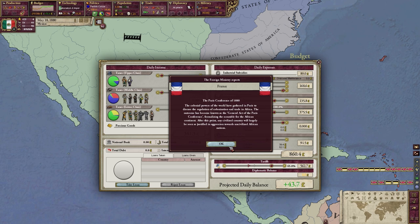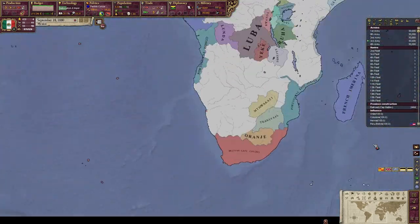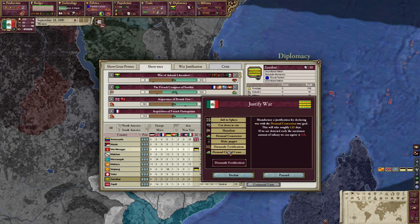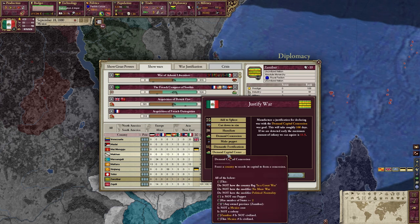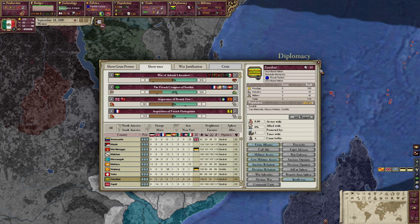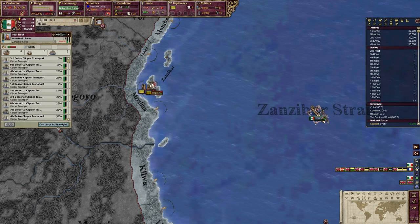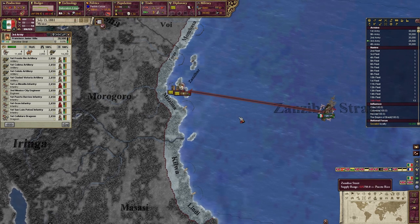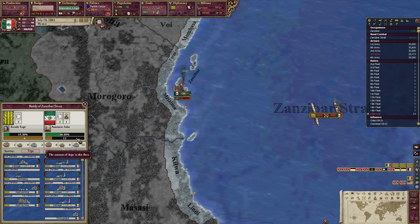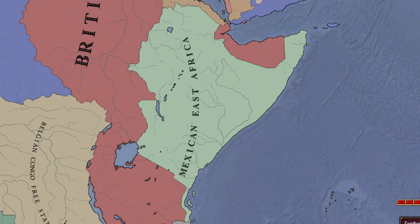Then in the 1880s the Conference of Berlin took hold, meaning it was scramble for Africa time. The only problem was I was still way behind in technology, as I had been focusing on army techs for all the wars I had, and I still had a mostly illiterate population. Still, I managed to take Sansibar and use it for my limited expansion in Africa. I said limited, but at the end I basically took over the whole Horn of Africa.